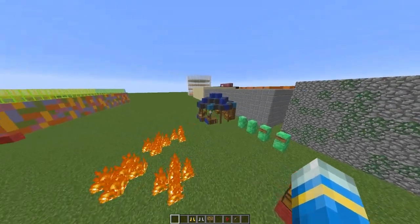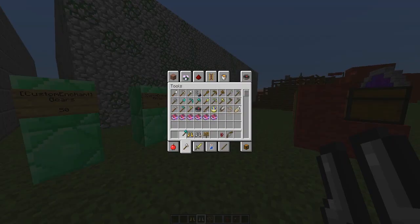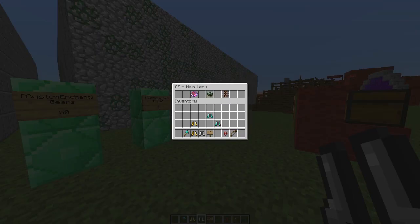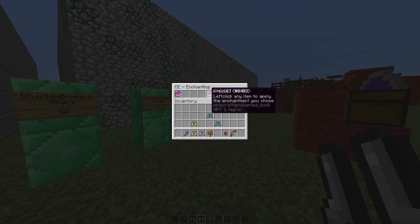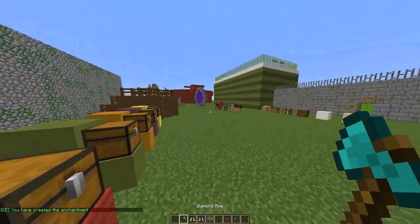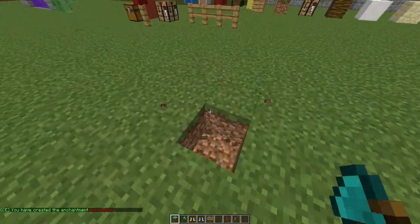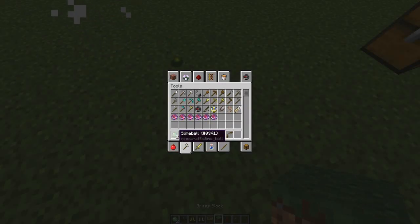We're going to get rid of that before we set fire to this wall. Now if we grab a diamond axe, go into C menu and into the enchantment section, there are all these different sections. This is the tool section and we can choose which enchantment to add — so let's pick ice aspect. All you have to do is left click any item you want, and if it is a suitable item it will let you enchant it. I presume ice aspect freezes an enemy if they're strong enough to survive one hit.